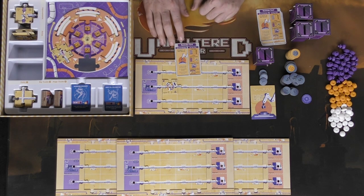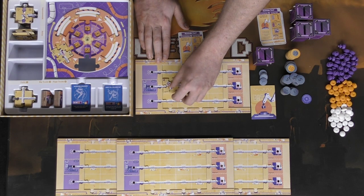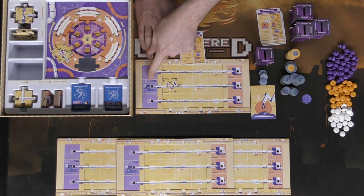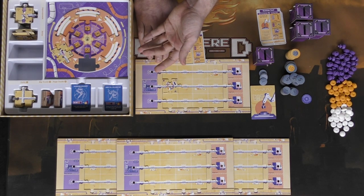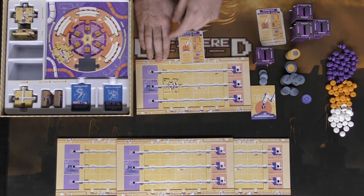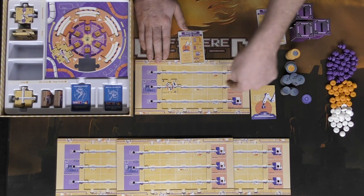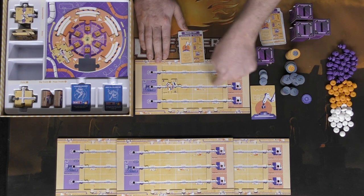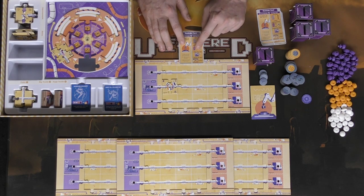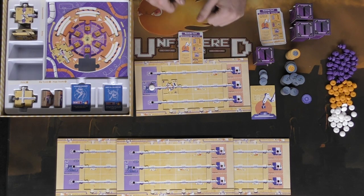There's a cost associated with each improvement. For example, I can buy an upgrader for five currency, place it on my board, and choose to buy more or move on. The next step is making new bots — some pieces in the game will go in fabricator spaces and allow you to create new robots. The upgrader will upgrade any robot that passes through it to the next tier, and on the next turn it moves to the associated truck.